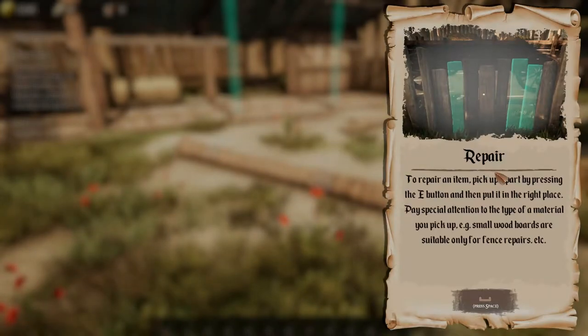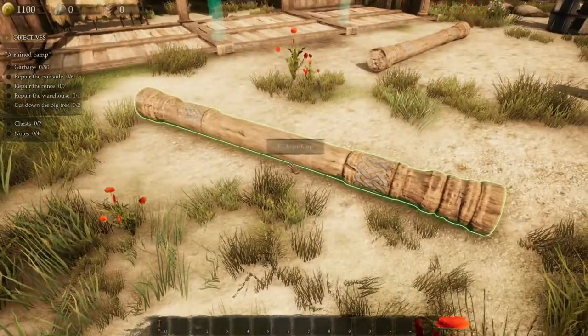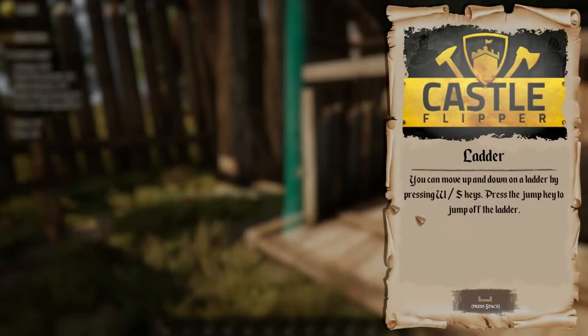To repair an item, pick up a part by pressing E and then put it in the right place. Pay special attention to the type of material you pick up — for example, small wood boards are suitable only for fence repairs. Okay, simple enough. So it looks like you have to put this here.